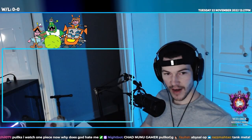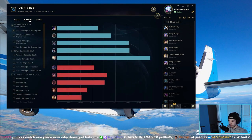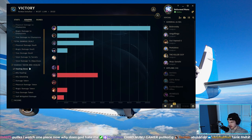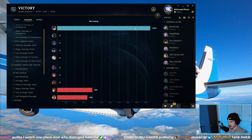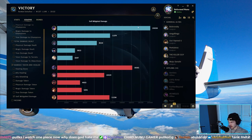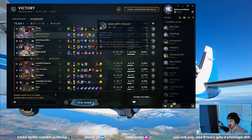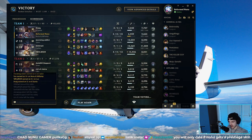Looking at the stat breakdown: healing done 10,000, ally healing about 1,000. Self-mitigated damage 20k — that's pretty solid. Radiant Virtue feels really good; I think it's an item that might actually outperform Jaksho into Sunfire. Definitely test it out.